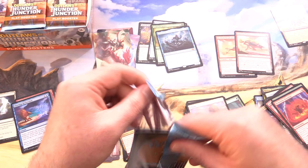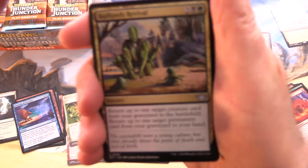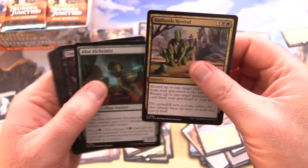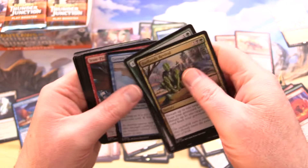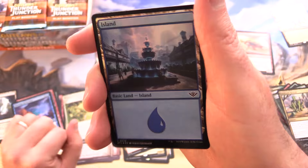So Oko is back again with a cast of villains trying a Daring Heist — and we know how that worked out if you've read the lore. Badlands Revival — you've got the Cactus People, Plant Warlocks, and so forth. Liking the flavour of this set. And we've got a Foil Island.